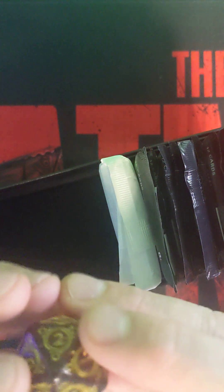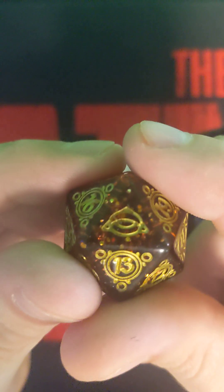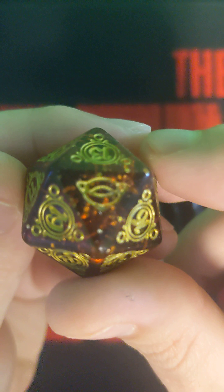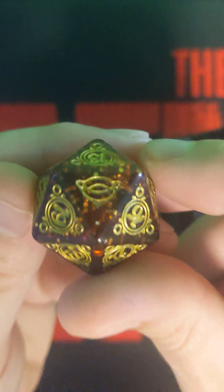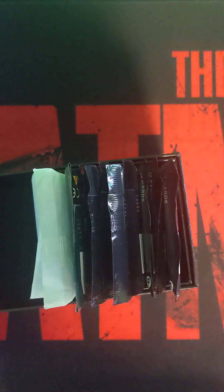We got the D20. Let's see that 20 spot — where is it? 18, 19 — there it is. It's got the ring on the number 20. Not too bad. It's a little oversized dice.